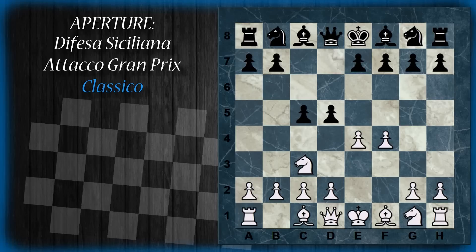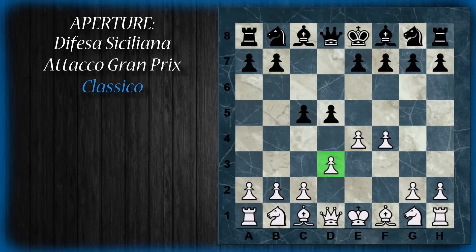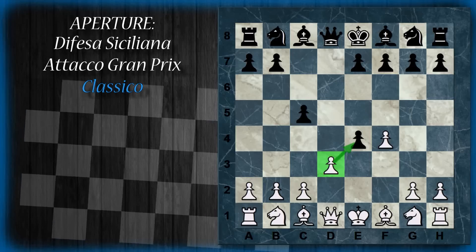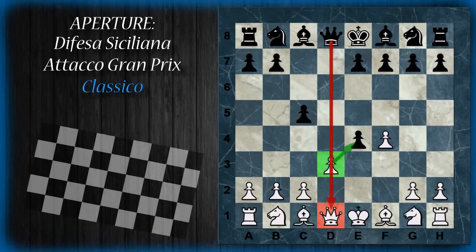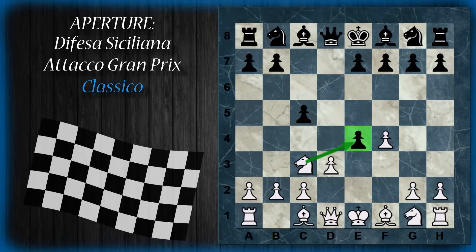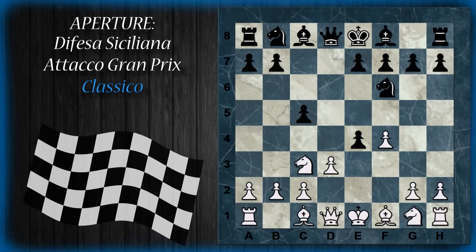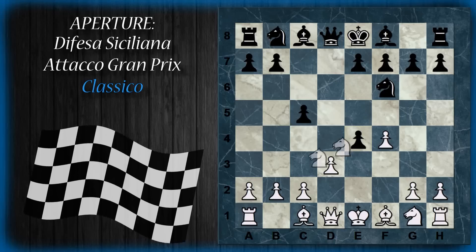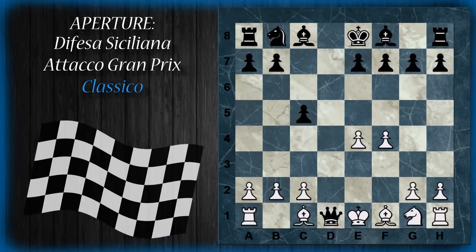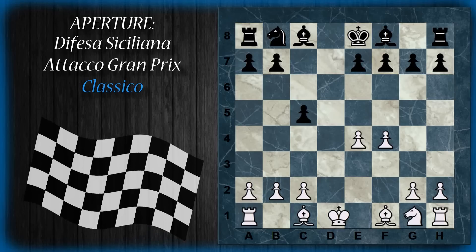Ultimissima variante: difendere con il pedone di tre. Ma questa è ancora più ovviamente non buona, perché dopo di per e, il bianco sarà bene non ricatturi subito di pedone, altrimenti è costretto a cambiare le donne e a rimanere con il re al centro. L'unica speranza è giocare cavallo c3 per attaccare il pedone, che può comunque essere difeso. Se il bianco non vuole rimanere con un pedone in meno, dovrà comunque sottostare a questo cambio, ricatturare il cavallo con il pedone e vedersi il re costretto al centro. Sicuramente non trae nessun vantaggio da questa apertura.